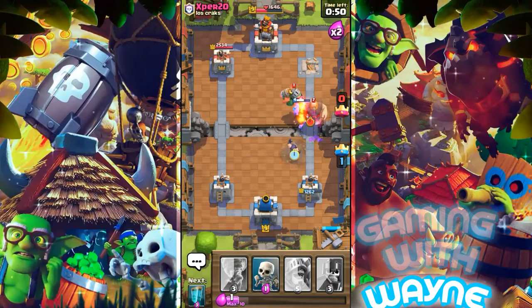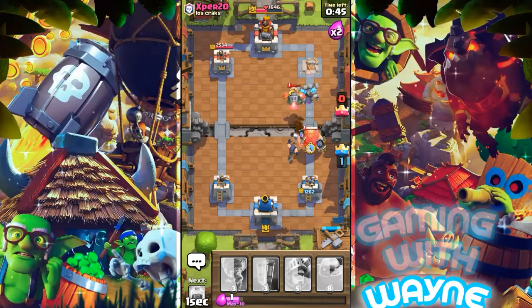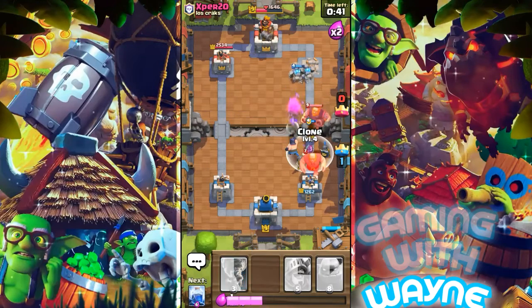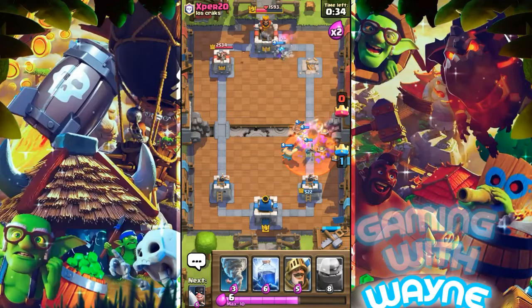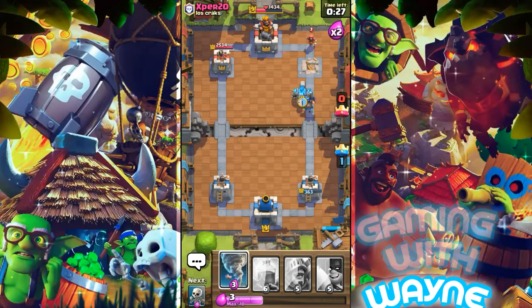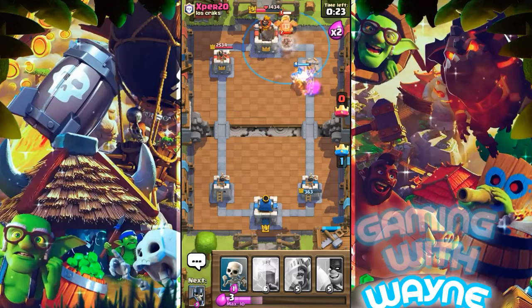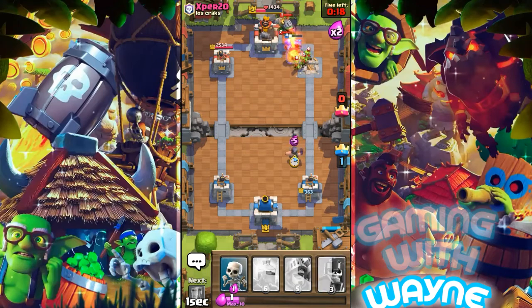She's gone now. I'll take down his Inferno Dragon and put the Guards to take down his Giant. He's put a Royal Giant so I'm going to put Clone spell — the Guards are just too amazing guys. The Royal Giant is down. I'll put the Golem now. Golem is down — I'll put Tornado to take his troops there. The Executioner is down.